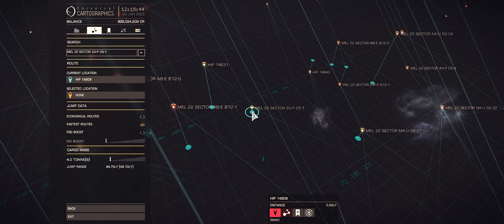So we now have a system but we need something a bit more specific — we need a set location within this system. To obtain that, simply drop out of supercruise and deploy the unknown link again.